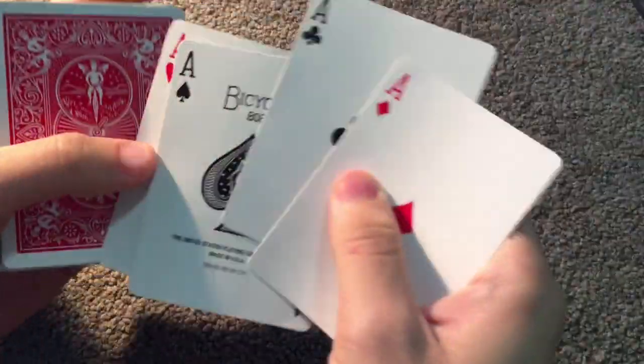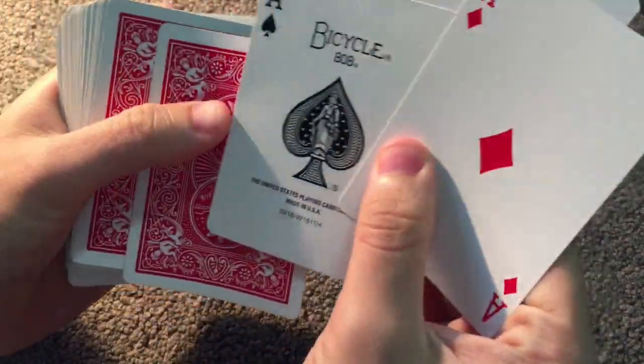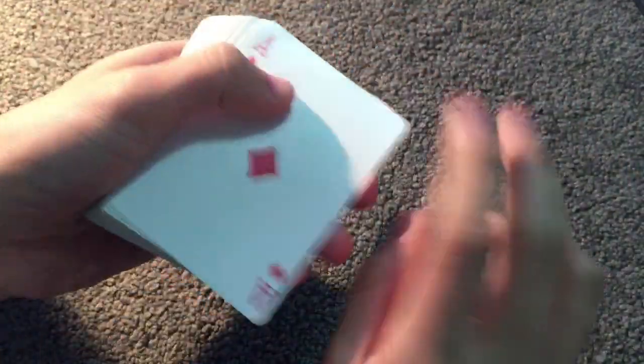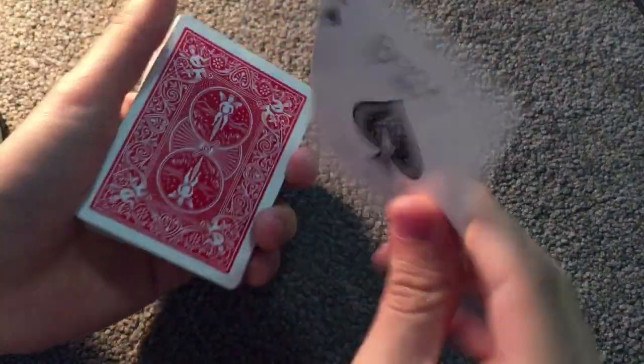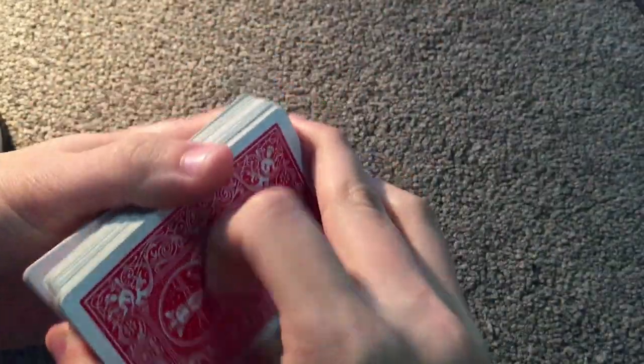So we have four aces, and these aces are all so special. Watch — if I snap, then one of the aces actually disappears. We're left with only three aces. I'll do it again. Watch. One disappears again. A flick, and there goes the third one, leaving one ace. And just like that, all four aces disappear.